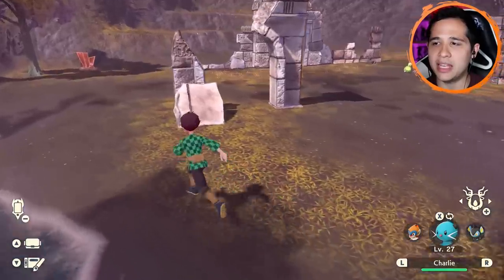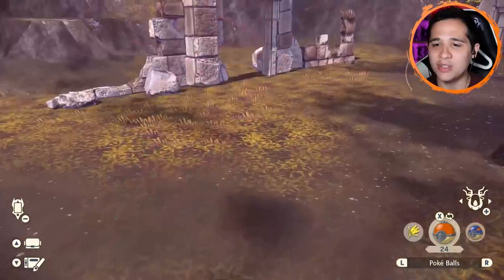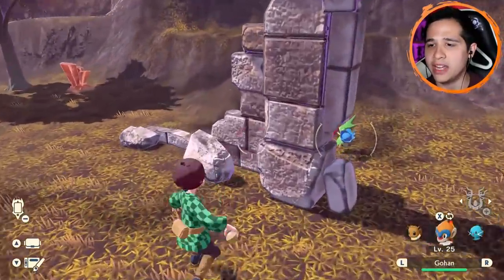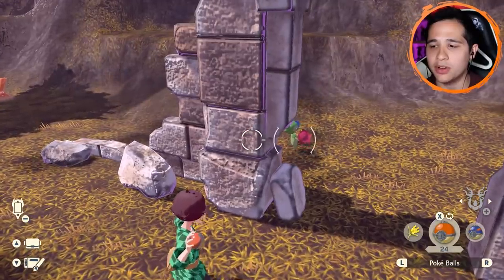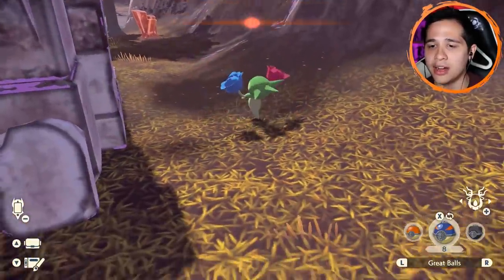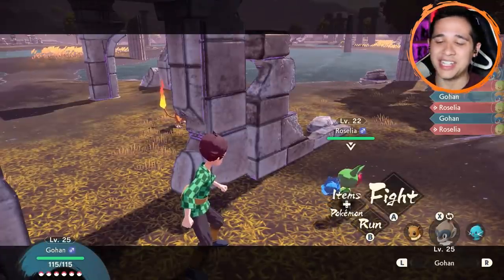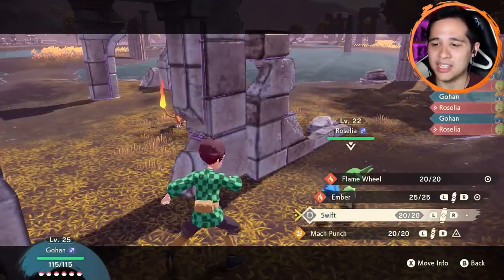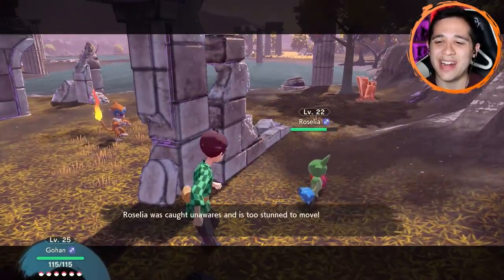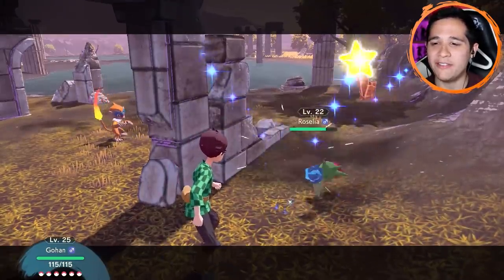I think I just spotted a Roselia over here. Someone actually wanted us to fill the Pokedex entry for Roselia as one of the requests, so let's see if we can catch it. Let me go into my Great Balls. What the frick, it hit the rock! At least we got it unaware. Hopefully it doesn't run away — I also don't want to accidentally kill it. Right through the ruins. It's still unaware. Please don't run after I use another Swift.